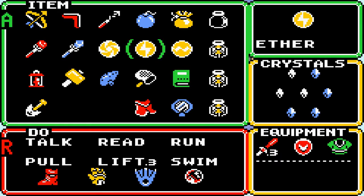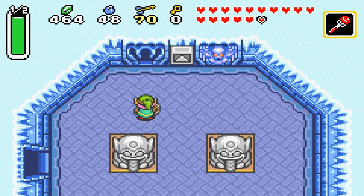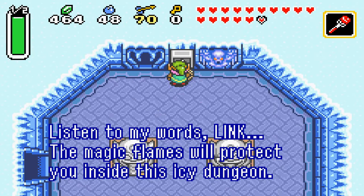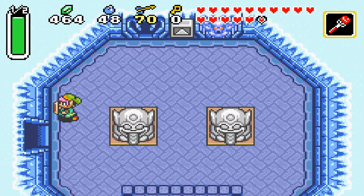Good forewarning: make sure you have a decent stock of magic and bombs in this dungeon, because both are pretty much required. That enemy right there can only be defeated by using the fire rod, so make sure you have magic. Let's read this telepathic tile: 'The magic flames will protect you inside this icy dungeon.' Well, obviously it means the fire rod.